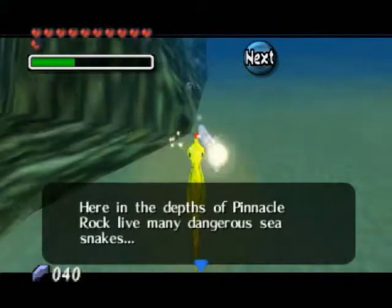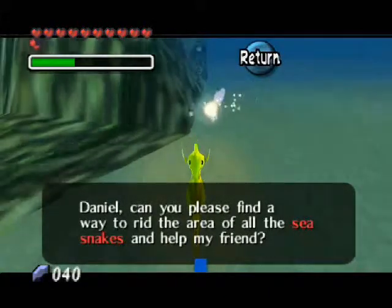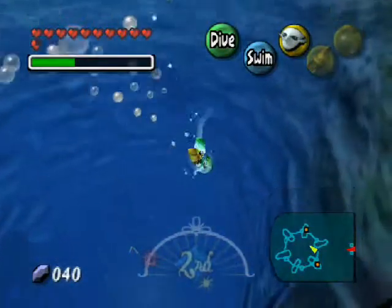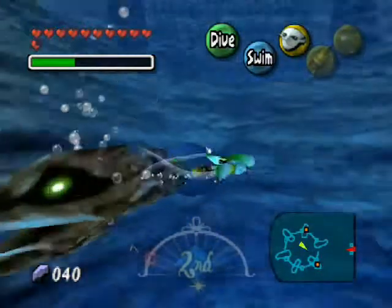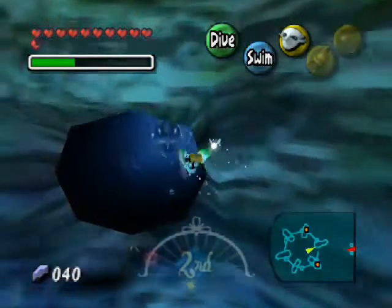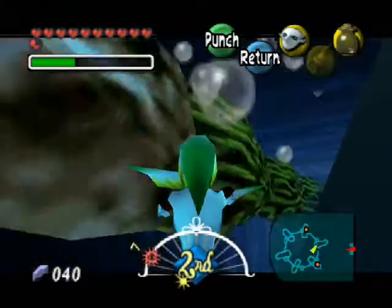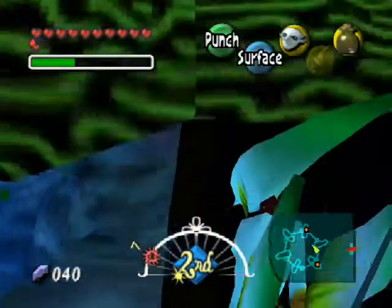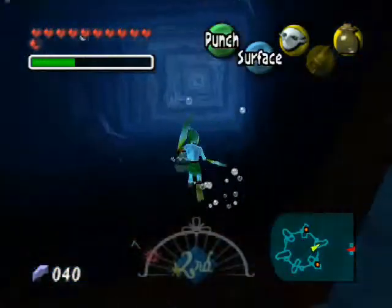Here in the depth of Pinnacle Rock live many dangerous sea snakes. The seahorse says: my friend is trapped here — can you please find a way to rid the area of all the sea snakes and help my friend? No problem, man — we've helped you out this much so far, might as well continue. Basically all you really need to do to kill these is get your claws out and go like that to them. A lot easier to deal with than the Super Mario 64 sea snakes, in my opinion.